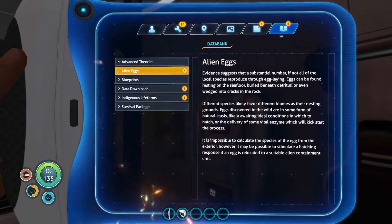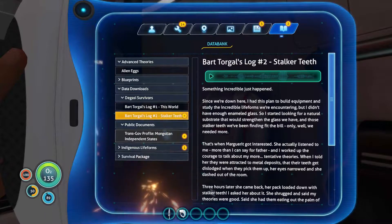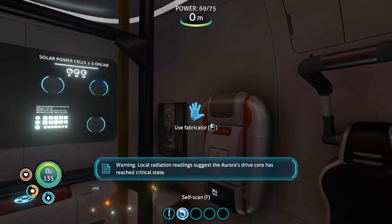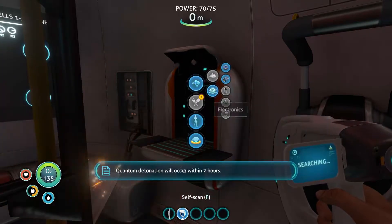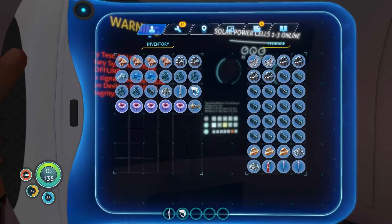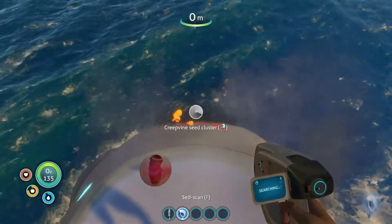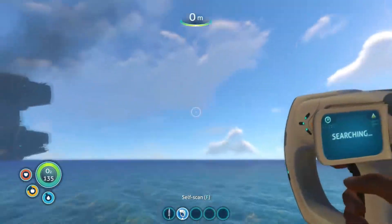Data bank. Blueprints. Data downloads. Goddamn — local radiation readings suggest the Aurora's drive core has reached critical state. Quantum detonation will occur within two hours. Power cell — that's new. We're having a food issue again. I think we might still have some food in here. Oh, we've got this peeper. We need that. That's all we've got. There's a fish inside my house.